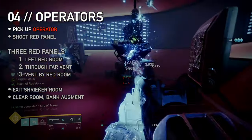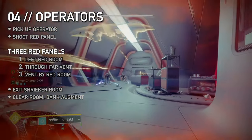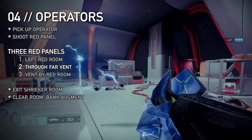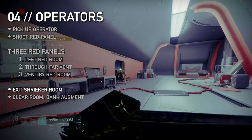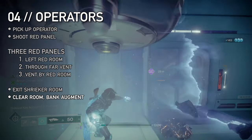Exit through the open door. Clear the small room and claim the second augment: operator. Spot the red highlighted panel and shoot it to open the door. This area is just clearing enemies and activating panels. The first is in the red room on your left. The second is past the next room, which is full of shriekers, knights, and cursed thralls, through a vent on the right. You double back past the first panel to find a vent on your left leading to the third. With all three active, exit through a door on the left of that shrieker room. Clear this final area of ads and turrets, then bank your operator to proceed.